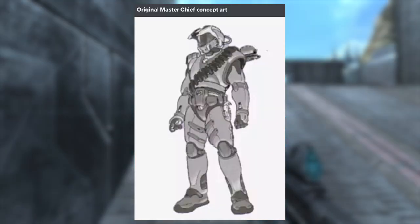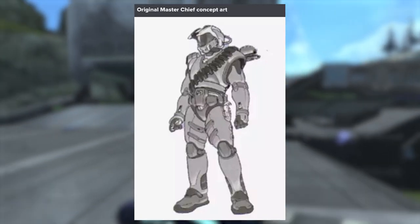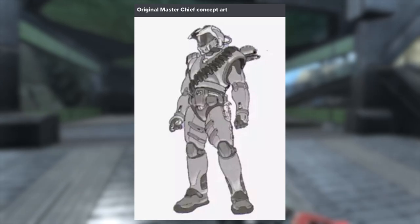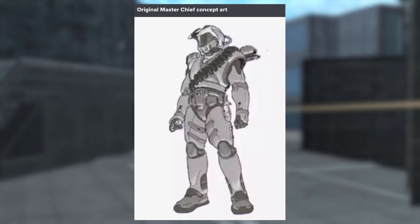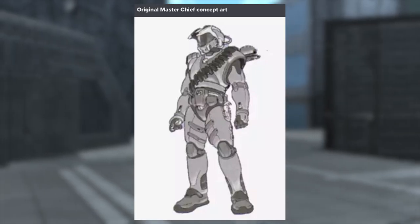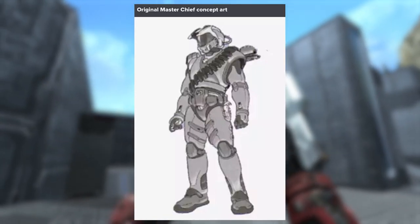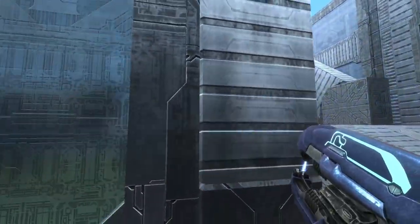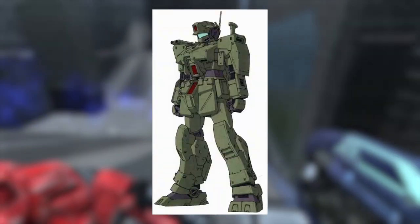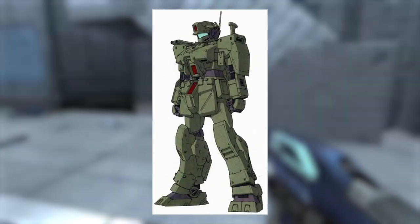Let's start with the first one — the original Master Chief concept art. Imagine if they brought this into MCC, because they did bring in the 1999 armor, so I do think it's possible and it would just be freaking awesome. Like if they wanted to add a Gundam-style armor they should have added this one, because if you didn't know, the original Master Chief design was inspired by Gundams. So having that original Master Chief concept armor would have been awesome.